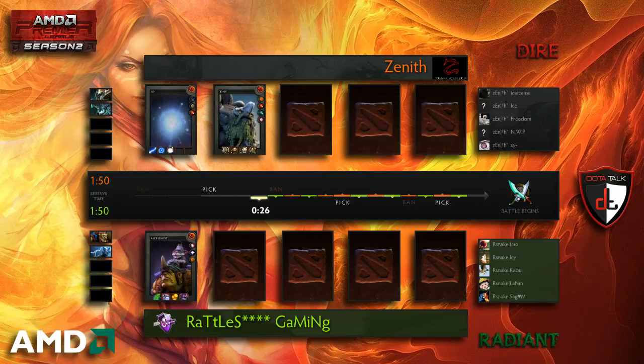Good to be here. So, Io Tiny. It was actually Rattlesnake that played Io Tiny yesterday. Zenith played Io Tusk two times in a row, which they lost both games with. So I'm curious to see how Zenith is going to try to use this one. It's a bit more standard than their Tusk pickup.